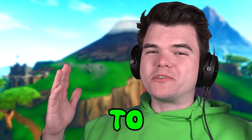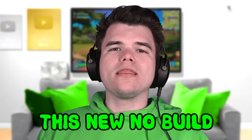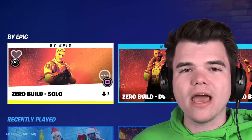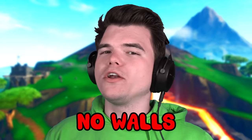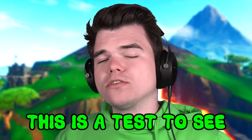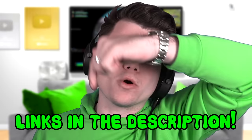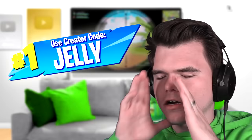Welcome to Fortnite Zero Build. This new no-build battle royale can be found in the Discovery page as solo, duos, trios, and squads. No walls, floors, or anything can be built, so this is a pure test to see if I am a pro. Today I'm going to be playing with Dino, so that means we're doing a duo. Make sure you guys go jump into Fortnite and play Zero Build — link's in the description. Credit code Jelly in the item store. Thanks, Epic Games, for sponsoring this video.